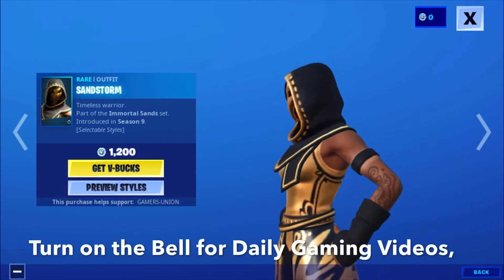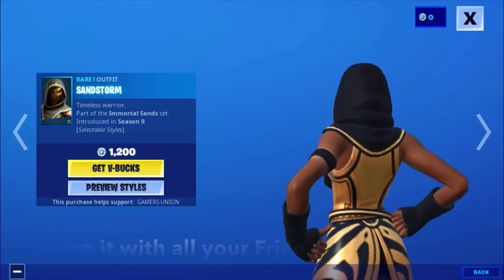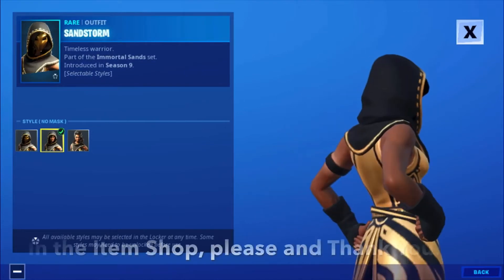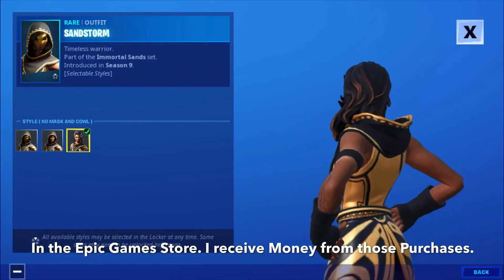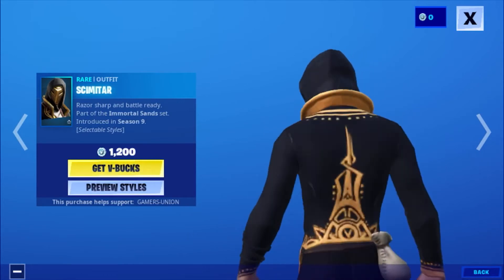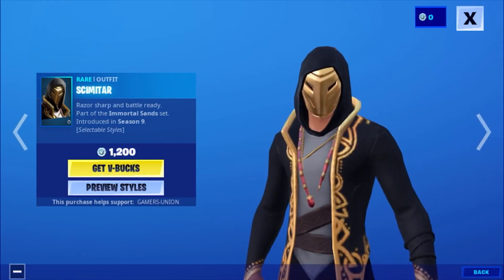Sandstorm skin is back. First we have the rare outfit Sandstorm, Timeless Warrior, part of the Immortal Sand Set, introduced in Season 9, 1200 V-Bucks. We also have the Sandstorm selectable styles: No Mask, and No Mask and Cal. Then we have the rare outfit Scimitar, Razor Sharp and Battle Ready, part of the Immortal Sand Set, introduced in Season 9, 1200 V-Bucks.